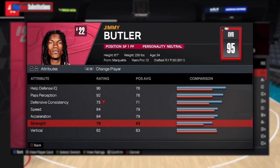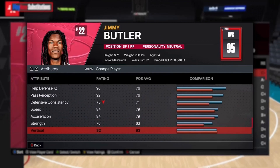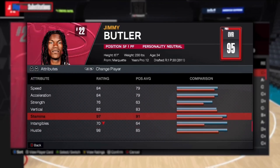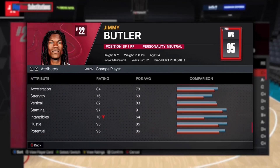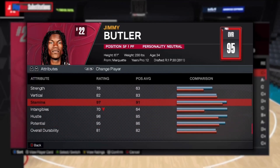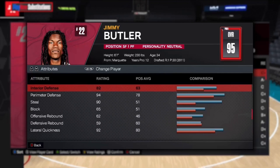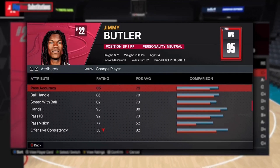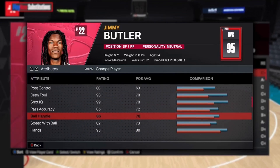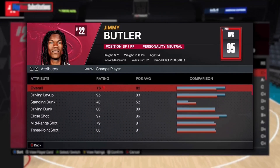We're getting movable enforcer and bulldozer on bronze or silver. Vertical at 82 which is solid. We're gonna have a 99 stamina on this build to get that Hall of Fame 94 feet badge. Now the defense isn't gonna be this stacked in the builder — we'll have a 93 perimeter, the steal is a little bit lower, the interior is a little bit lower, the pass accuracy is a little bit lower. But as I've said in past videos, you can't make this exact player in the builder.